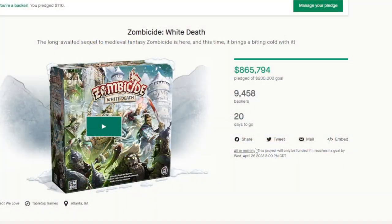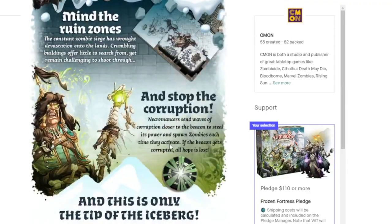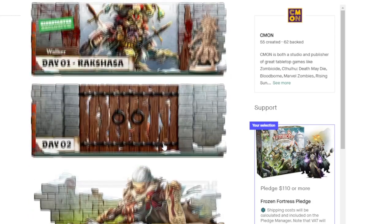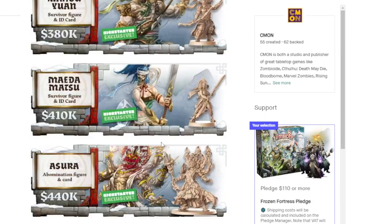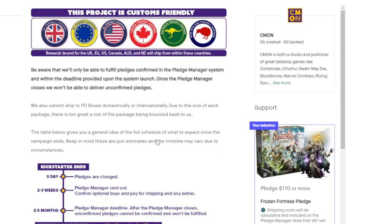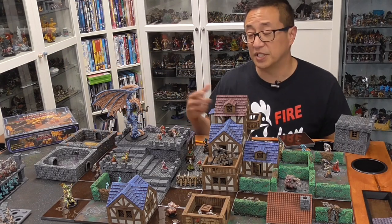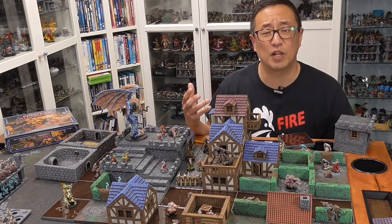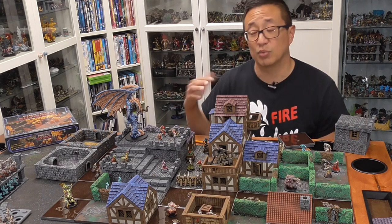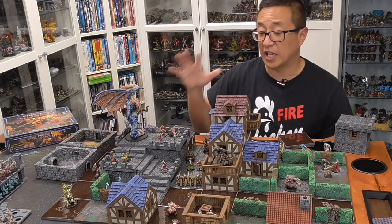Getting back to White Death — that campaign is ending and I'm a little disappointed because at the beginning of the campaign there is no option to buy any of the previous material. CMON campaigns do tend to add more things to buy, and there is an ultimate version available. My hope is that for those who weren't able to get in or are having a hard time finding a commercial version of either Black Plague or Green Horde, you'll be able to jump in on this Kickstarter campaign. Check the link and visit the page every once in a while to see if they've added any other material.